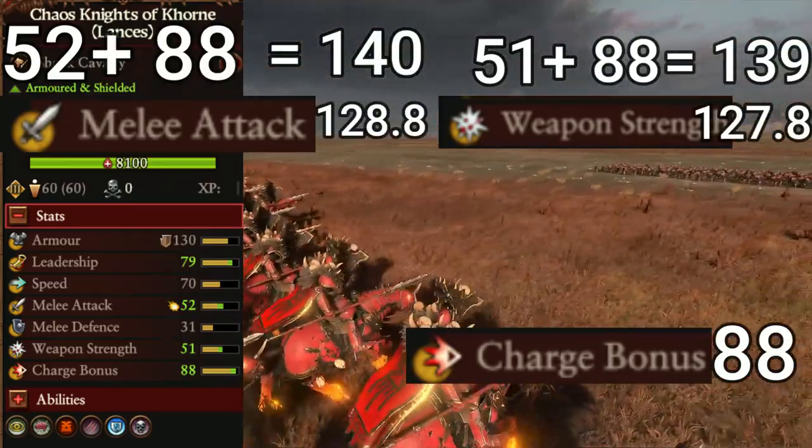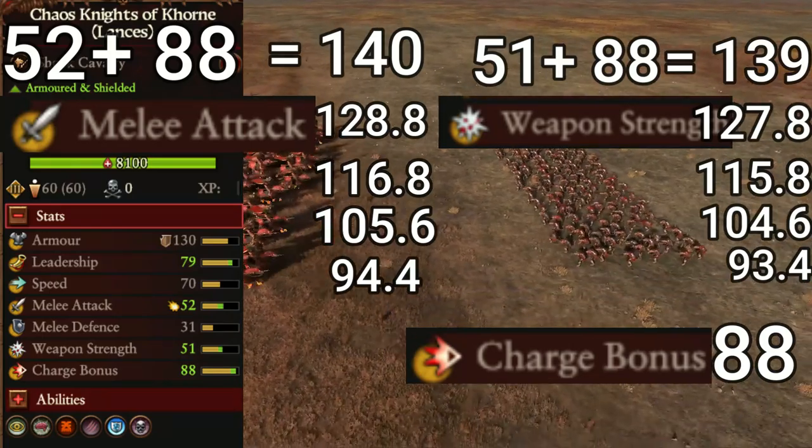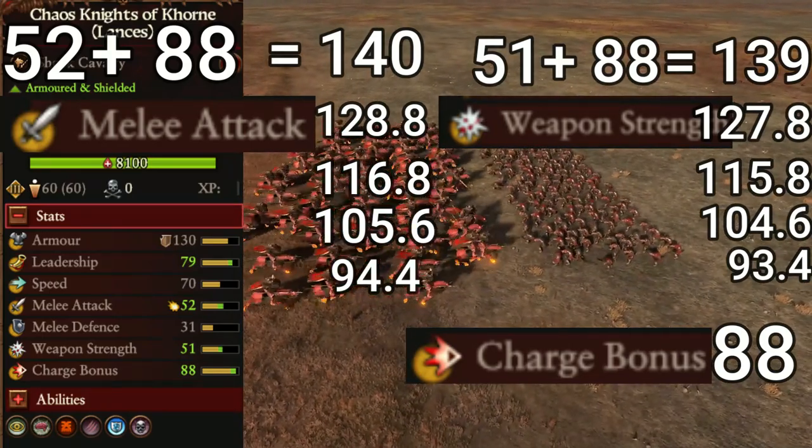Charge bonus is a 1-to-1 addition to melee attack and weapon strength and will fade out 8% per second. Because of this, your units are at their deadliest for the first couple seconds.